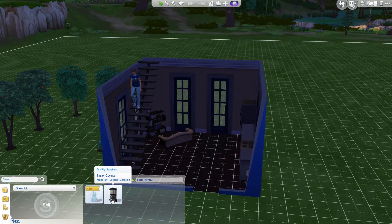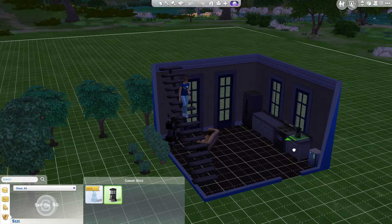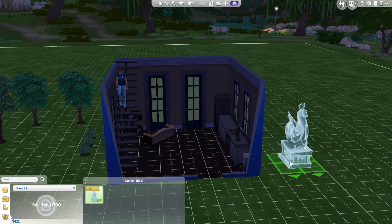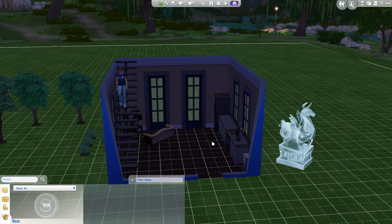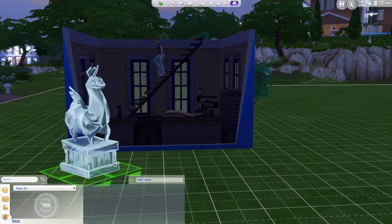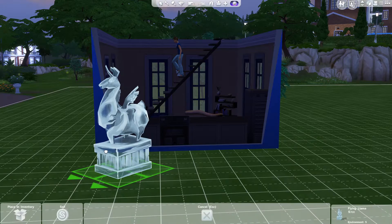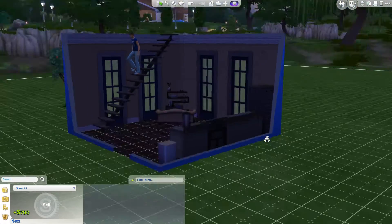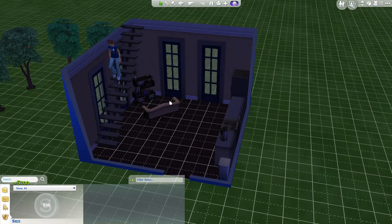I suppose I could sell - oh, that's true. From one of our parties we ended up with another coffee maker. And one of our parties we ended up with this. I suppose I should sell it, and when we make more money we can decorate the TARDIS with this. But I wanted to keep it - it's so cute. Okay, we're going to sell it right now because it's worth 700 simoleons.